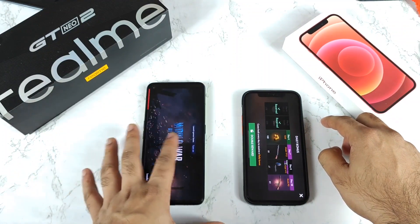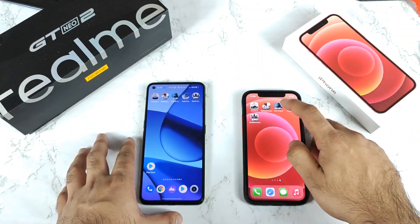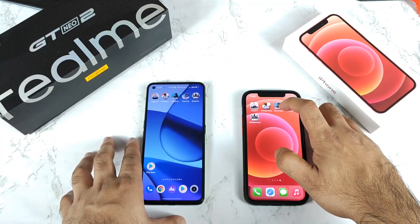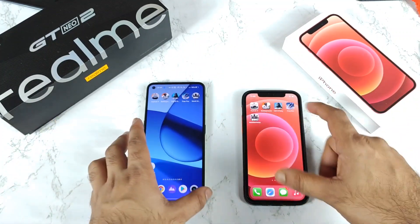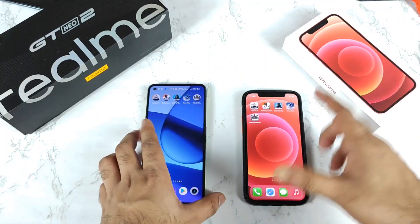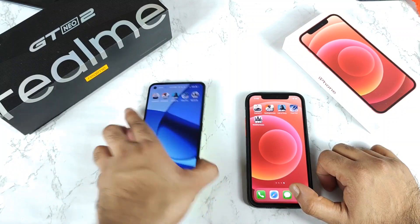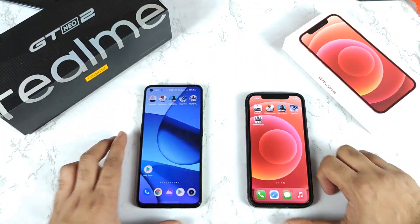World War 2 Hero is there on both phones, though it got reloaded on the Realme GT Neo 2. So in RAM management, iPhone 12 kept maybe two games — FIFA and World War 2 Hero — while Battlegrounds and Call of Duty were not in the background. The Realme GT Neo 2 kept about three games, making it roughly a draw. This is after the Realme UI 3.0 update with GT mode enabled.